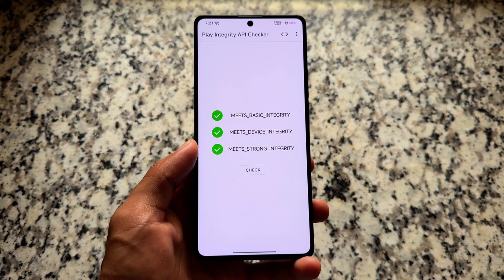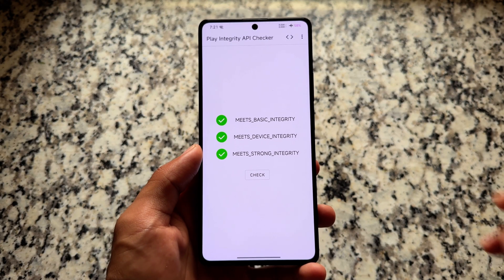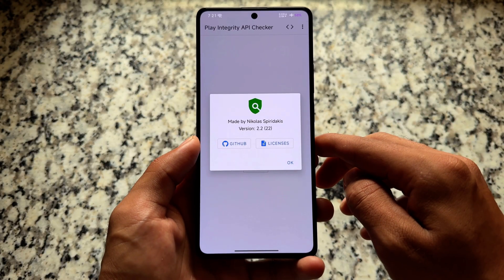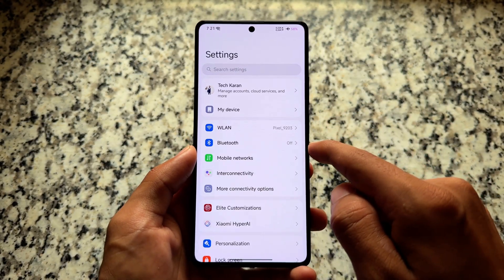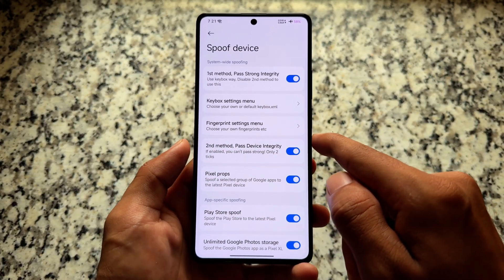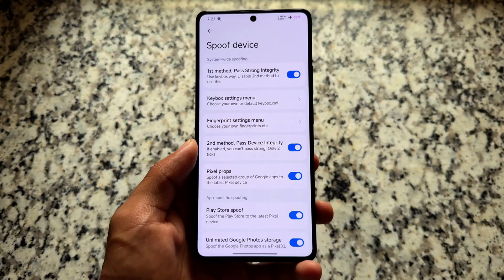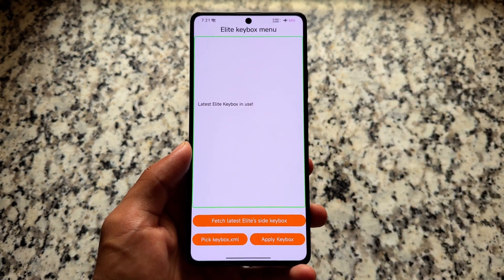Many users are looking forward to play integrity, and the good thing is play integrity strong passes with this ROM. This is the app I'm using right now to check it. If it is not passing for you, simply move into the Elite customization options under spoofing options — you will find the relevant options there.